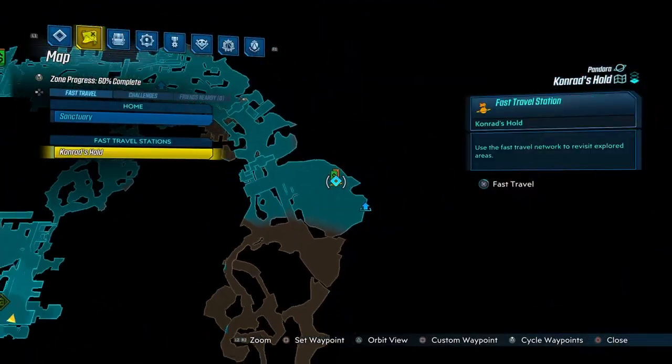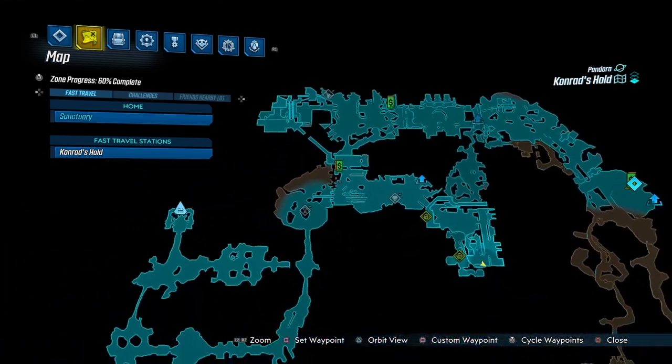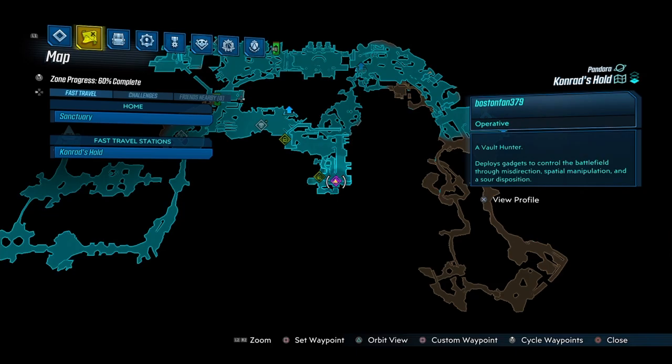We're at Quandary Trolls. You just simply go through the airway to reach past the slaughter shaft area where the bar kids are, and it should be in this area.